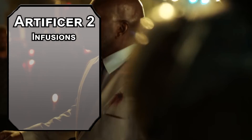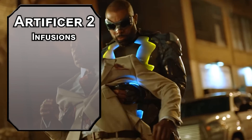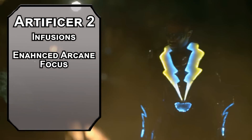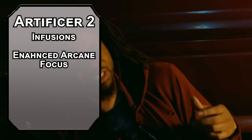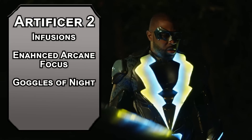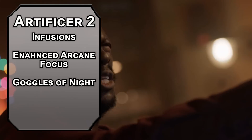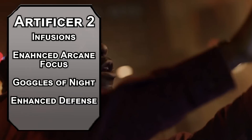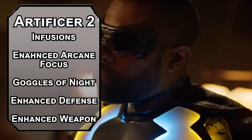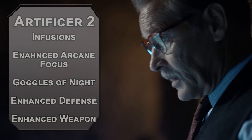2nd level Artificers get Infusions — special inventions to make you cooler than the other lightning heroes. Enhanced Arcane Focus adds 1 to attack rolls with a spellcasting focus and lets you ignore up to half cover, making Witch Bolt more accurate. Goggles of Night let you see in the dark without a flashlight. Enhanced Defense adds 1 to the AC of armor or a shield — go for armor, we'll get that suit soon. Enhanced Weapon adds 1 to attack and damage rolls of a weapon, also important later.